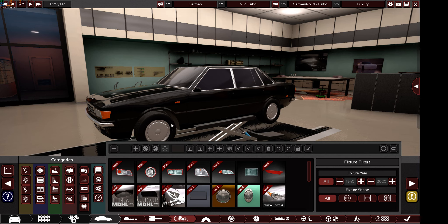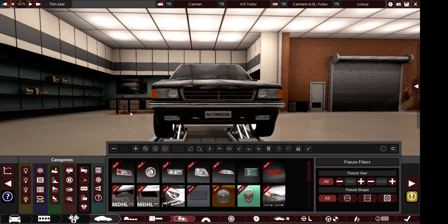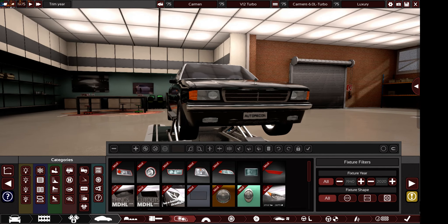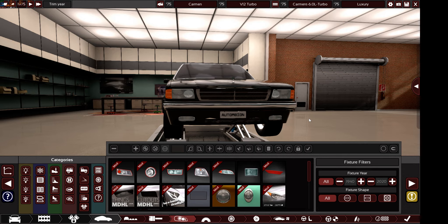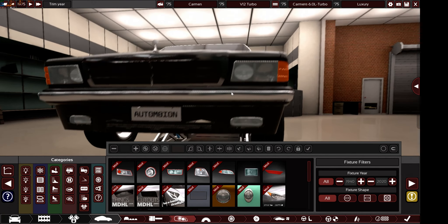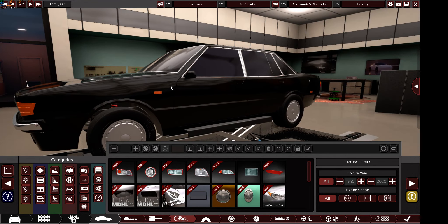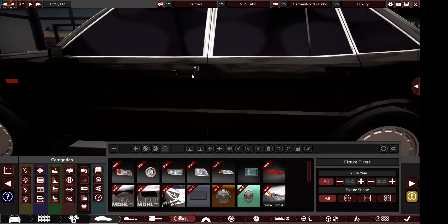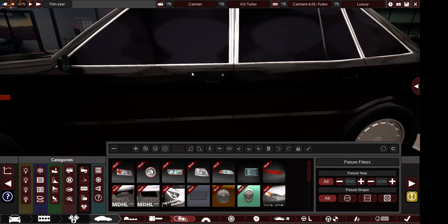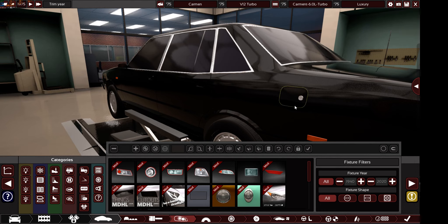The fixtures of the car are very important. It's 1975, so you can't use HIDs, LEDs, or any modern lighting technology. You have to use 1970s options. Mine has very basic headlights, a luxurious front grille, and you need to have a license plate holder. Remember: you need license plates and fog lights - these are very important. Also a hood ornament, side indicators, side mirrors, and classic-looking door handles with keyholes, because in 1975 there are no key fobs - you need a regular key to open the door.